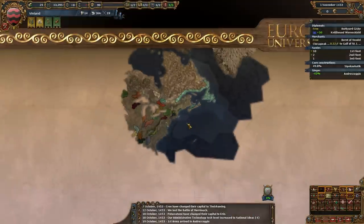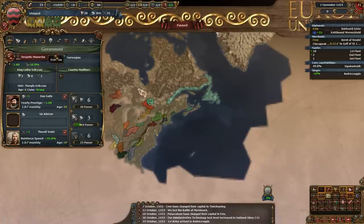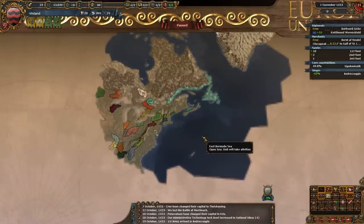That's gonna do it for this first episode. I hope you enjoyed our first glance here at a custom nation made in EU4 El Dorado. I've been Shen, you've been you. Come back next time — we're gonna continue playing as Vinland and Leif Eriksson, and we're gonna lay waste to the new world. I can't wait to see what Europe looks like. It's gonna be a mess. I'll see you guys later. Have a good day.